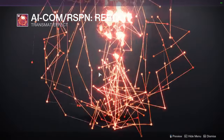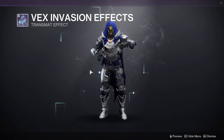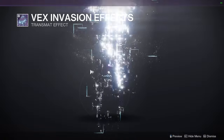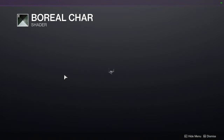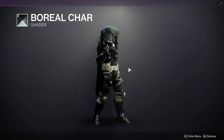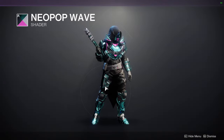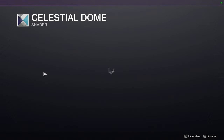AI Comm — Rasputin, maybe. Vex Invasion Effects. For the shaders: Growing Guilt — meh. Boreal Char, which I definitely think is worth a pickup — it's a really good green with an off-white. Neopop Wave — this doesn't look bad, it looks pretty cool. And then Celestial Dome.